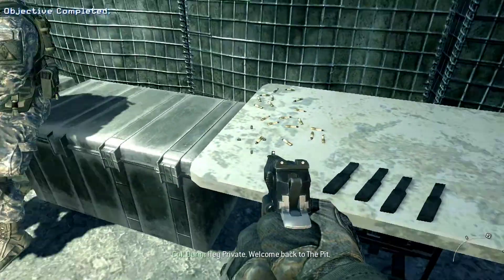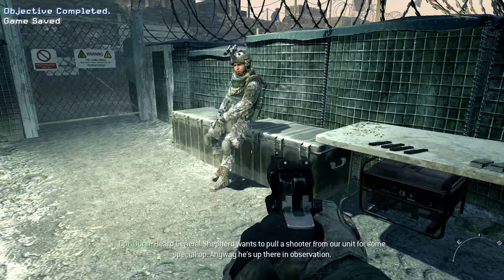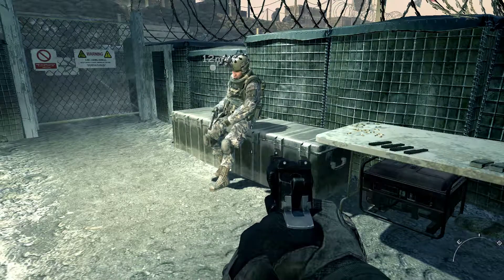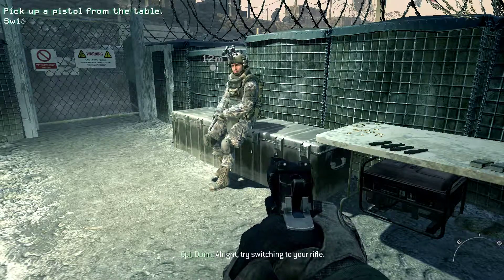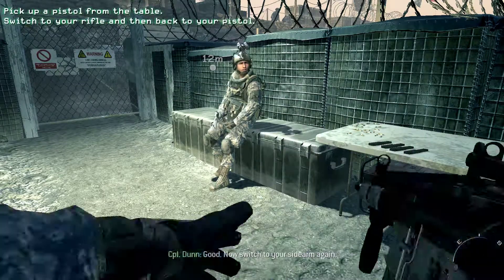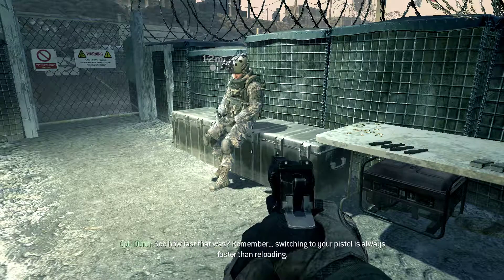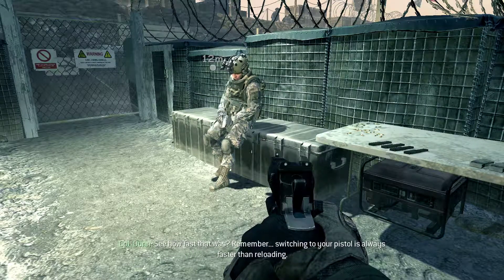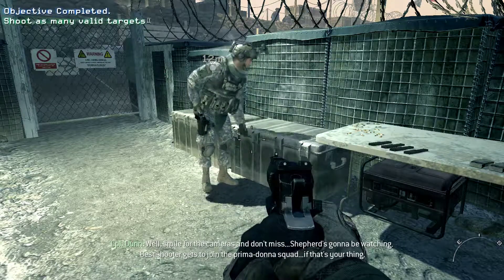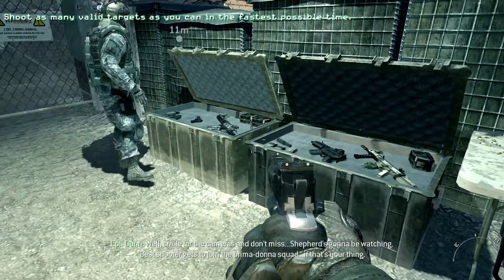Hey, Private. Welcome back to the pit. I've heard General Shepard wants to pull a shooter from our unit for some special op. Anyway, he's up there in observation. All right, try switching to your rifle. Good. Now switch to your sidearm again. You see how fast that was? Remember, switching to your pistol is always faster than reloading. Smile for the cameras and don't miss — Shepard's going to be watching. Best shooter gets to join the prima donna squad.